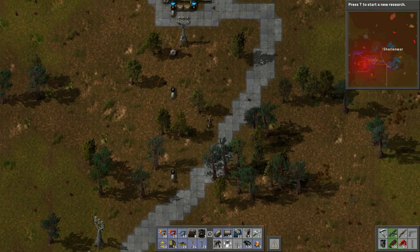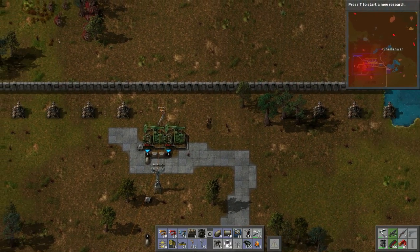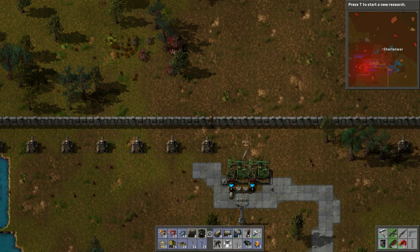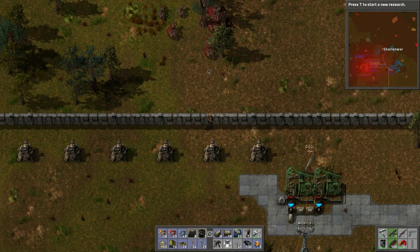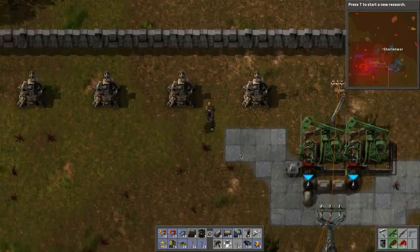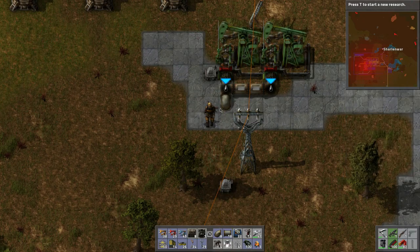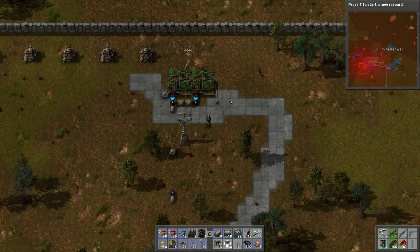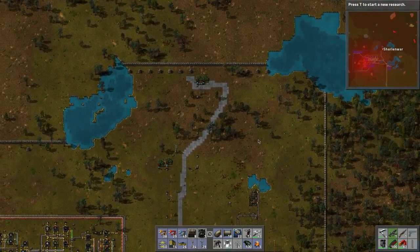We'll have to chop these trees down at some point. Turrets over here engaging - these bigger guys are coming in now. I think they've changed the graphics of these guys a little bit - they look a lot better. They've improved the graphics of the turrets and even just the character. Things are a little bit more polished, it's kind of nice. I like how they changed the lights - we can put another solar field here.